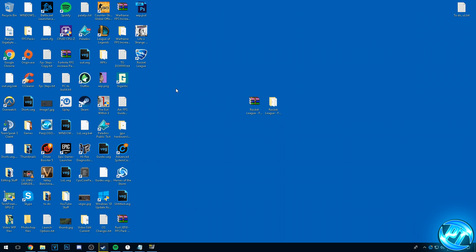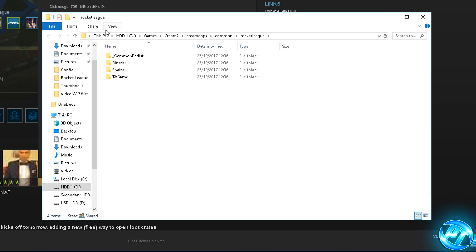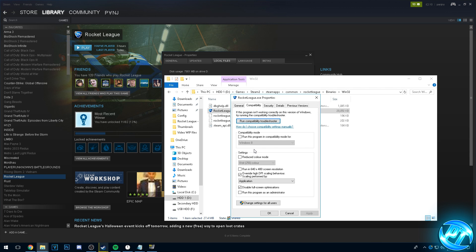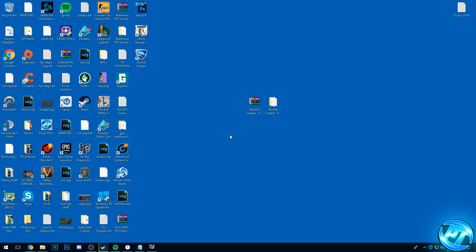Moving on, we're going to be sorting out our game EXE files. Go into Steam, find Rocket League, right-click, go to Properties, go to the Local Files tab, then Browse Local Files. Go into the Binaries folder, then Windows 32, and you'll see Rocket League.exe. Right-click, go to Properties, go to Compatibility. This step isn't going to be available for everyone — it may depend on your operating system or Windows 10 version. If these two options are not available, simply skip this step. For those who do have the options, go down to Override High DPI Scaling Behaviour, set Scaling Performed By to Application, and also disable Full Screen Optimisations. Once those two things are checked, press Apply and then press OK.